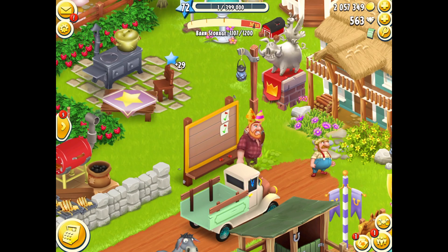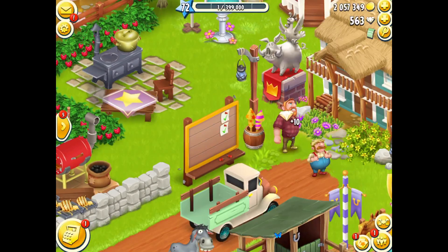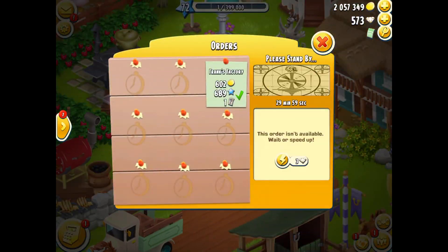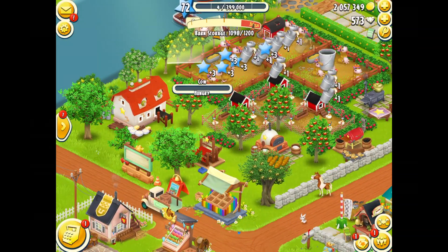There we go — Level 72! How awesome is that? So I get 10 diamonds. I just exited out of the pop-up. Whoops. Now I'm jumping the gun, seeing what I get at level 73 — let's not worry about level 73 right now. Go back to level 72, let's just focus on where we are at the minute. I get land at level 72 — you get land every odd level, I believe, a new plot of land.